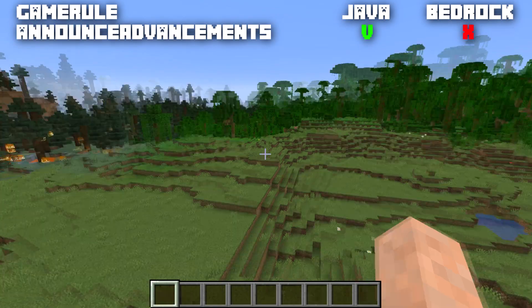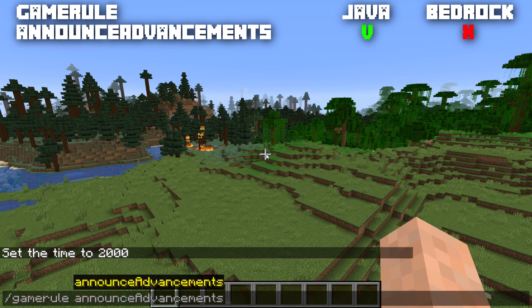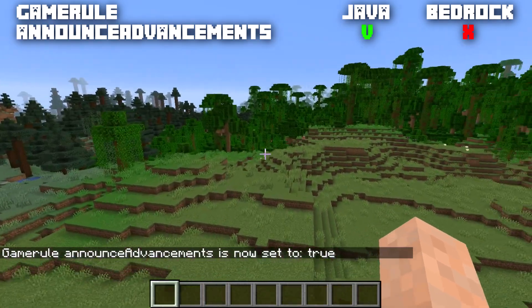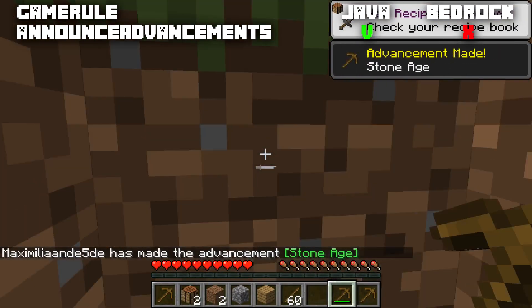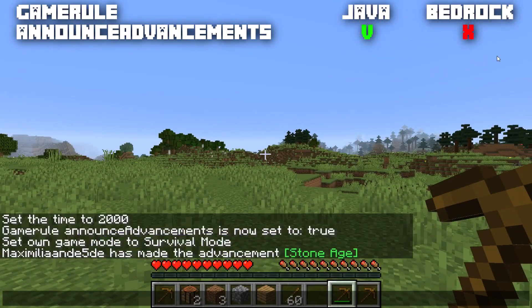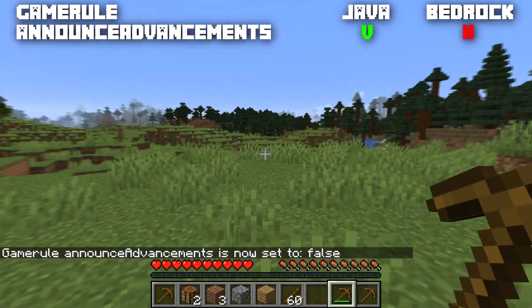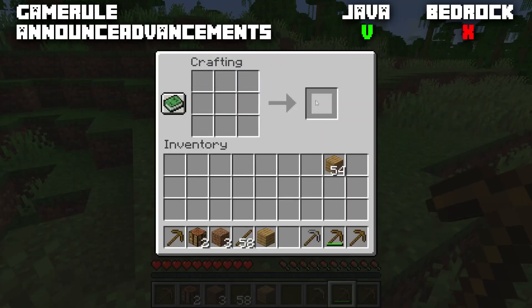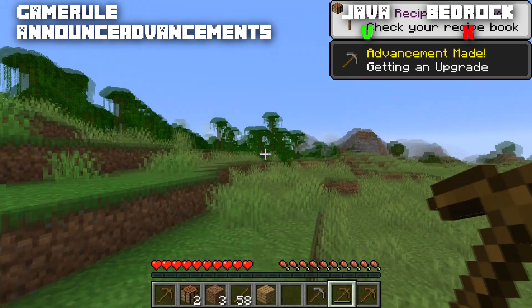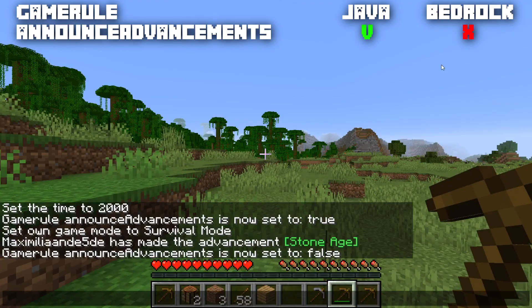First up in Java is the game rule announceAdvancements. This is normally set to true, so if I get an advancement — for example picking up stone — you can see in the chat it says 'has made an advancement: Stone Age,' and a tag also pops up on screen. If we set the game rule to false and then get another advancement, nothing is said in the chat about the advancement, though the little screen still appears.